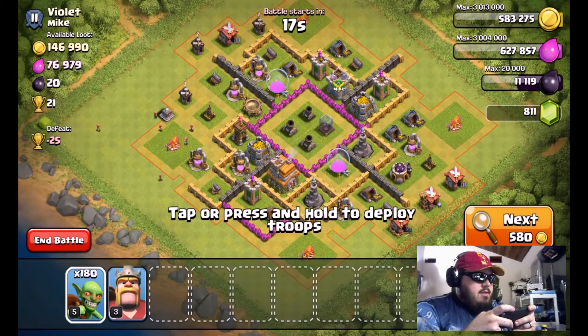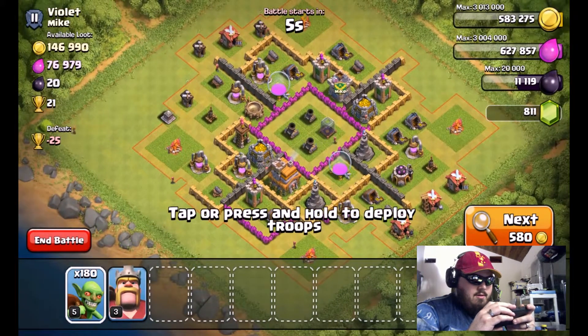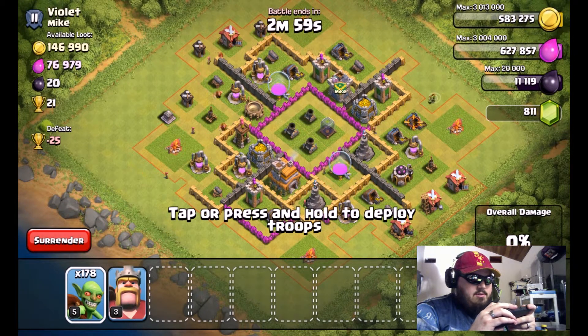Sorry, I blanked on my math earlier — 180 goblins is going to cost 18,000 elixir, not 180,000. As long as I walk away with enough elixir to create another batch, I'm happy.